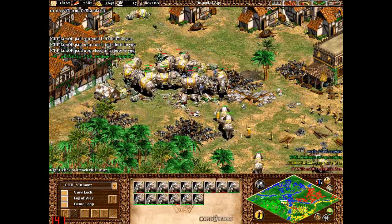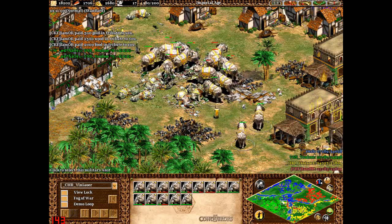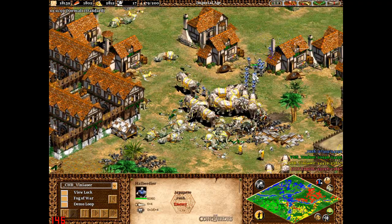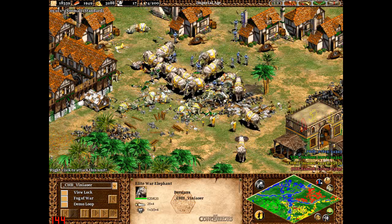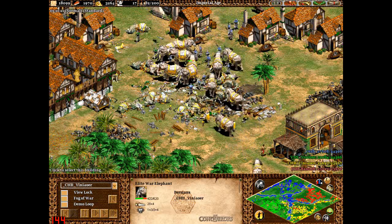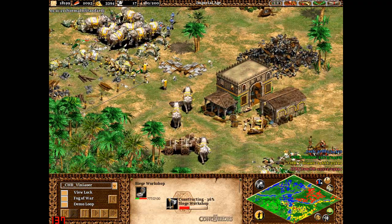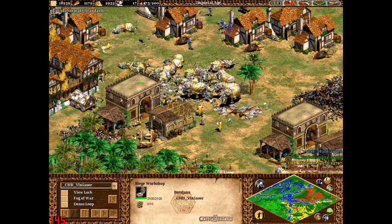You really need to get rid of those halberdiers - they're doing so much more damage than the war elephants. Blue and green have realized that yellow and red are coming in with war elephants, paladins, and conquistadors, so they're just going to continue bringing in halberdiers which are so much cheaper and a lot easier and quicker to create.